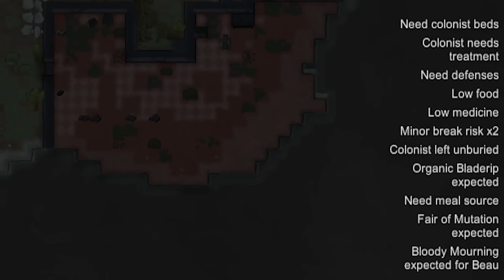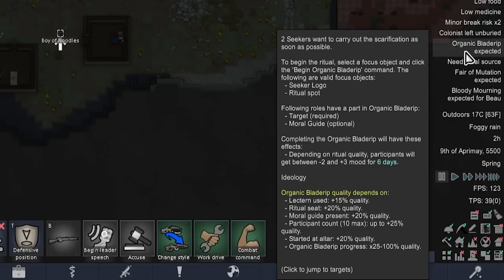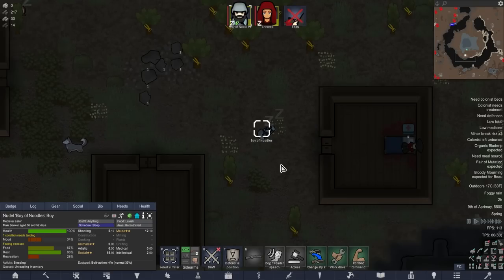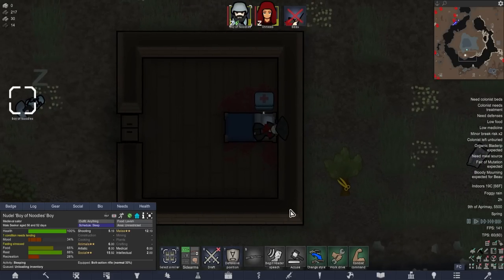Now there are a lot of funny words over there that I'm not entirely sure I understand. Organic blade rip expected. Two seekers want to carry out the scarification - a celebration of natural biology. It's not really a celebration of natural biology we're after. Any biology is good as long as it is clean, untainted biology. The corruptors are acceptable because they are clean, untainted biology, not full of horrible disease. The genetic experimentation, the hybridization - it's all to try and find perfect life that can survive in these horrible, disease-ridden planets.